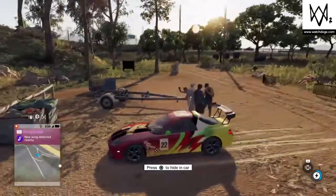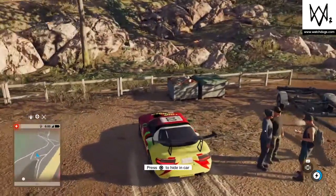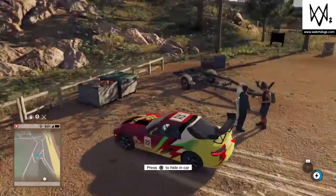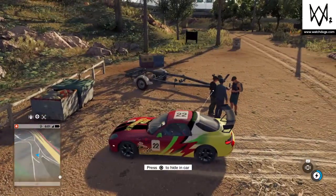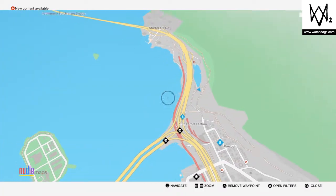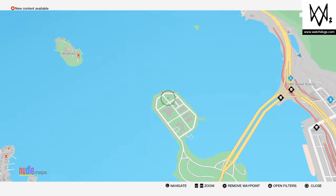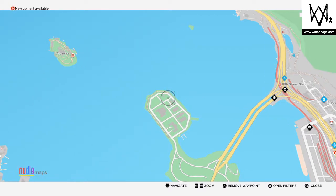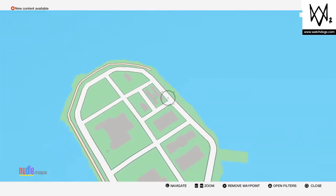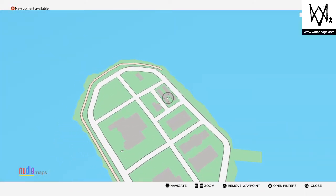Hello guys and welcome back to another Watch Dogs 2 video. Today we are going to show you where to get the radioactive hospital car — the ambulance. As you can see here on the map, it's right down here with this kind of building. We are just gonna drive over there; that's where the check mark is — you won't see the check mark but it's right there.